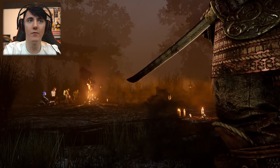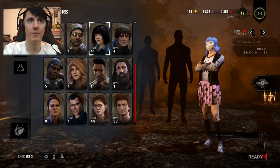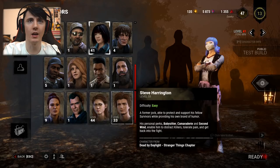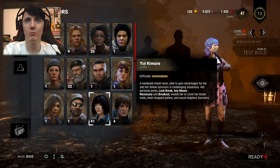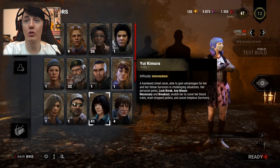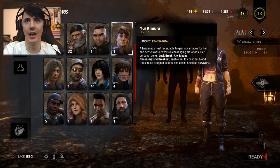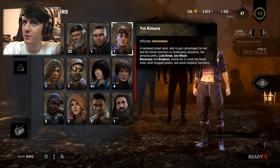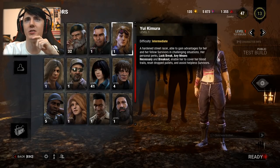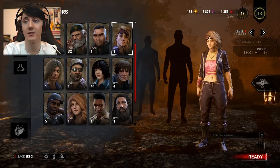Let's have a look at the new survivor as well, guys. Yui Kimura — a hardened street racer. If you haven't seen the trailer, it's amazing. She's medium difficulty to play as. She's got the perks Luck Out, Any Means Necessary, and Break. We'll have to go through that and see what it's like.